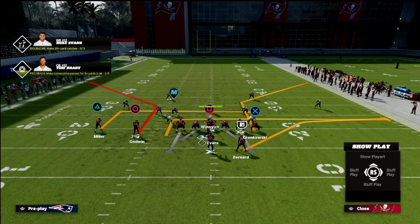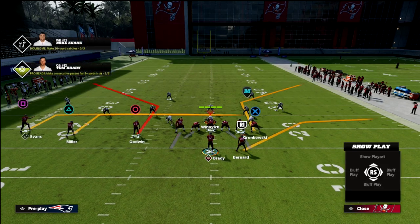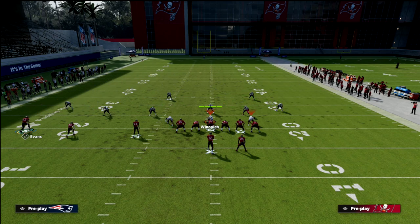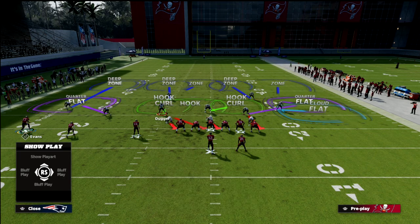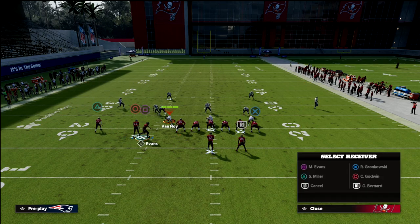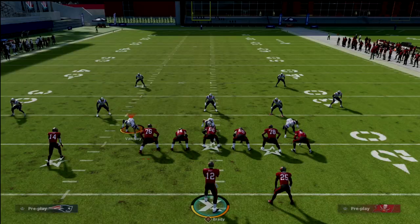The curl route on the left side and the flat route from the back are going to pull all the zones out of the way. They're not going to be able to cover the curl without usering it. Most of the time in cover four, they'll have a cloud or outside quarter on one side, use their user on another, and leave zones elsewhere. This forces a decision: do they guard the corner route or the drag to the tight end? And the curl/flat concept on the back side really can't be covered.